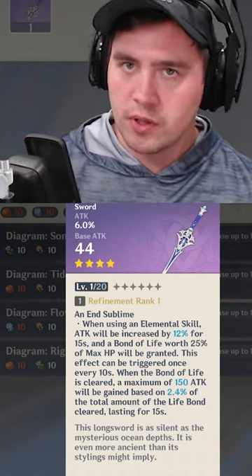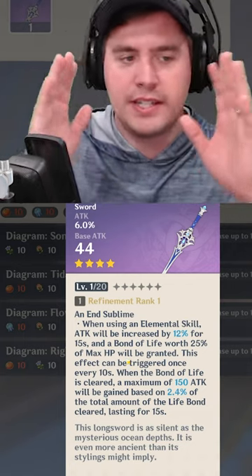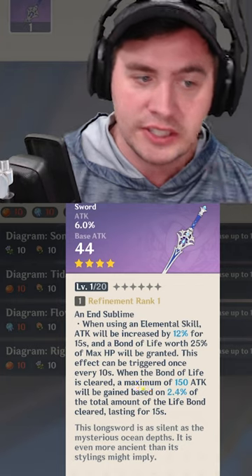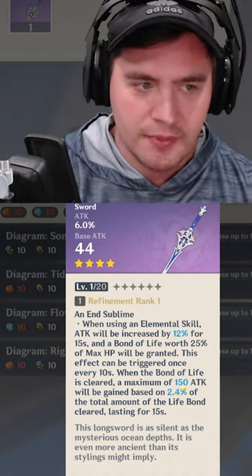The sword and the catalyst are interesting. They take a percentage of your HP and give you a buff, but you're locked out of that HP. When the bond of life is cleared — aka you outheal it and fix it — you get another buff on top of it.